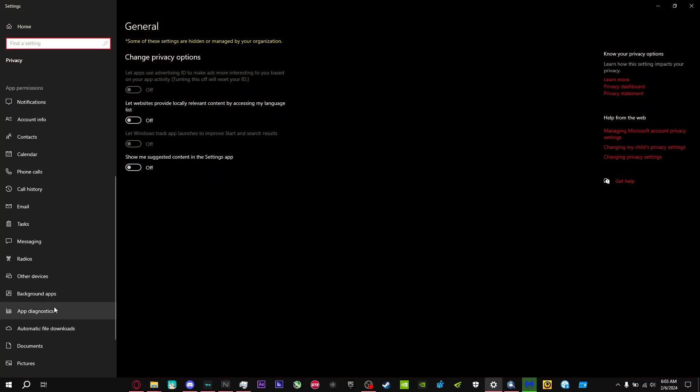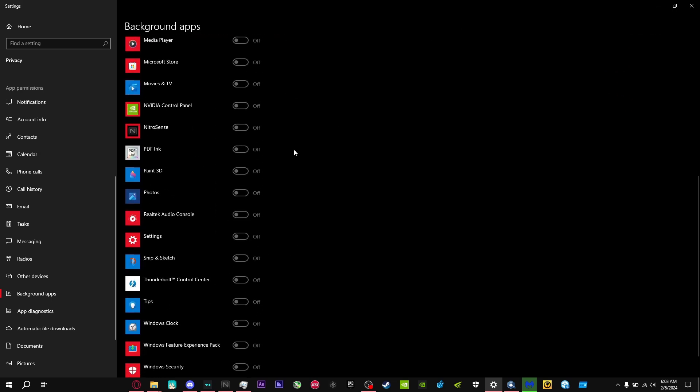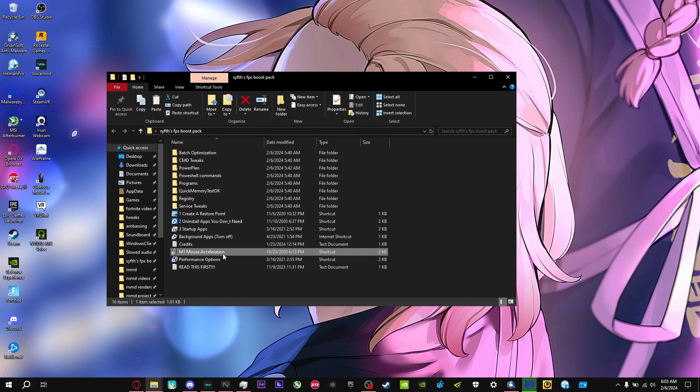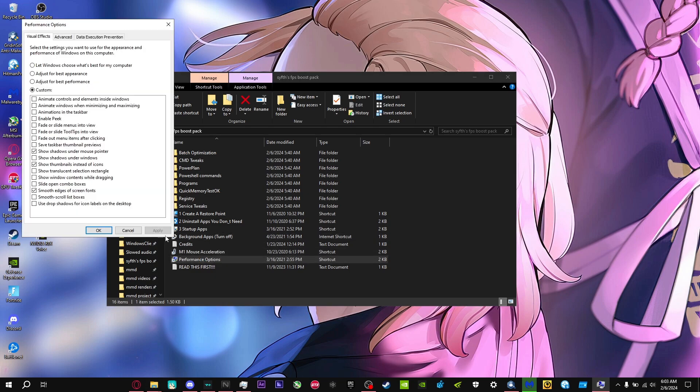For background apps, you want to have all of these turned off. I already turned them off via registry, but just press the one option and it'll disable all of them. For the next one, uncheck the pointer precision box — this randomly makes your mouse faster and slower, and you want constant sensitivity, so it's really good to have this unchecked.